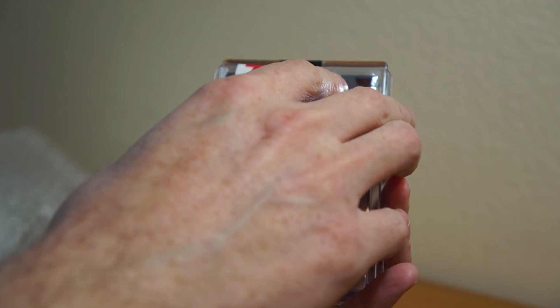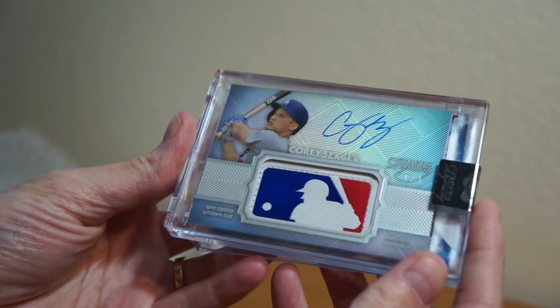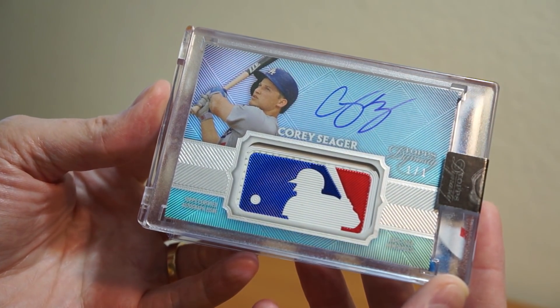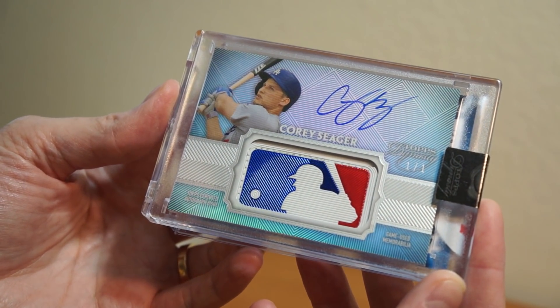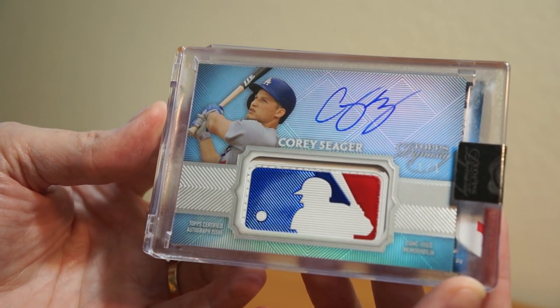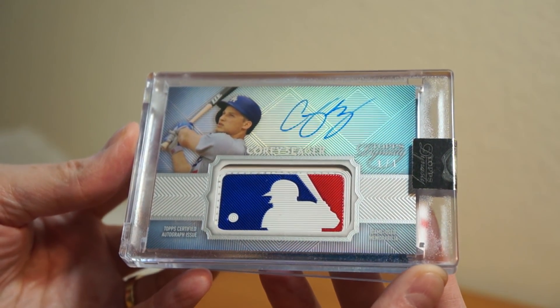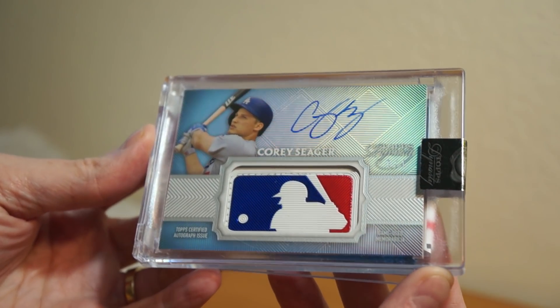Behind that though, this is the big one. Boom! Nice. Finally came in. 2017 Topps Dynasty, Corey Seager, MLB Logo Man. Finally fulfilled.